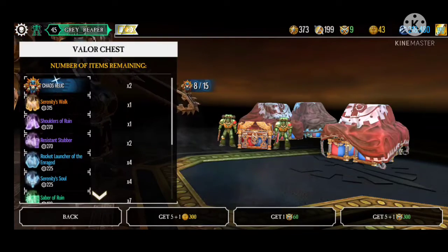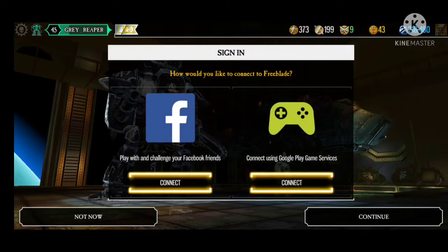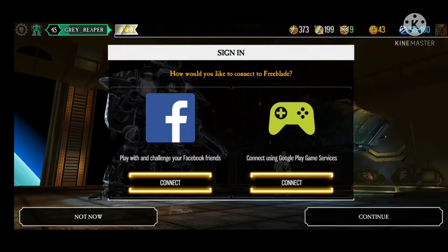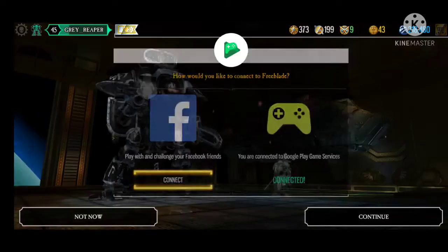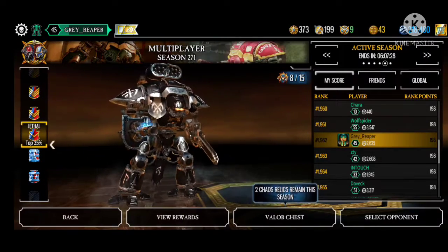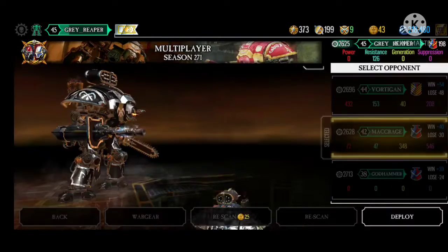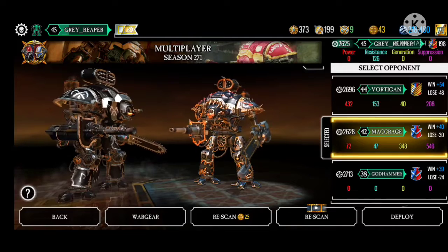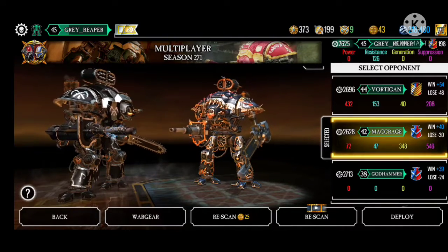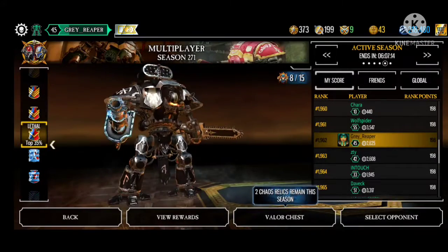You also have valor chests — you get these with multiplayer. So you can play online and battle against other players. I usually just go through Google Connect myself. You can select your opponents, just pick who you want to fight, and you go fight them.